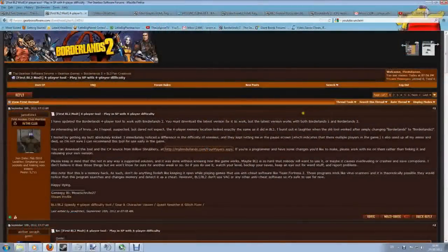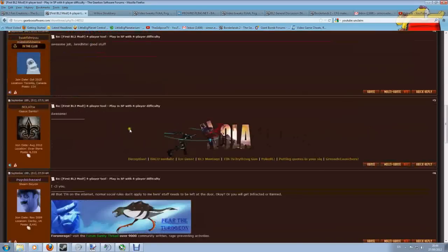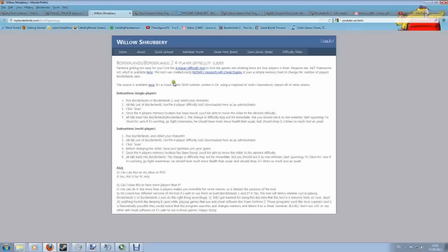So how do we install it? How do we get this difficulty increase working? This is the original thread made by Jared on the Gearbox forums and I've put the link in the description below. He gives us the link to his website where you can download it from, which is myborderlands.com. There's lots of hints and tips in the thread so I do recommend you have a read through if you have some time. If you click on the link it will take you to this website here, which is the Willow Shrubbery.